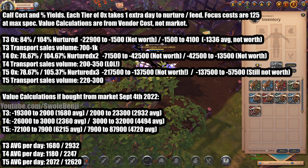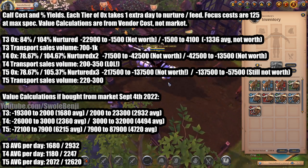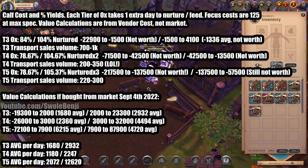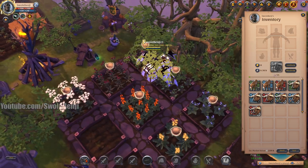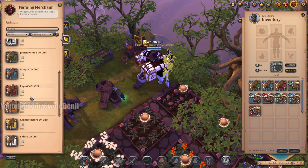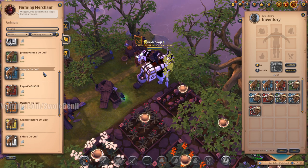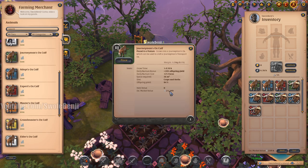It has been oversaturated since the beginning of the game's launch — it is just way, way, way too oversaturated for anyone to get into the market. I do not recommend oxes at all. It is almost not worth it at all to raise oxes without spending focus to nurture them, and even when you do, you lose out if you are buying from the vendor. On an island you have an island vendor, and in the animal tab you can scroll down and find the calves.